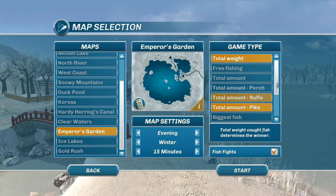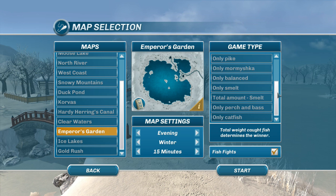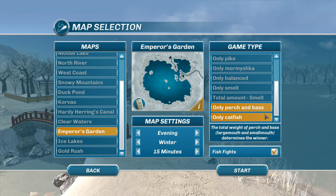Under the game types they've added specific tournaments for smelt only, perch and bass only, and catfish. That gives you a chance even if you're not catching bass too often. I believe the perch and bass are found in pretty much the same locations for the most part.